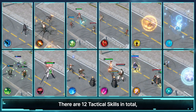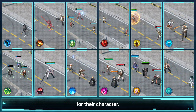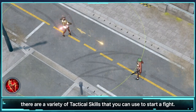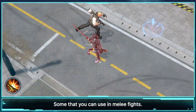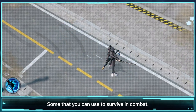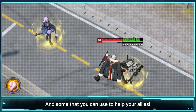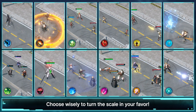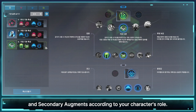There are 12 tactical skills in total, and any character can benefit greatly from choosing the right one for their character. For example, there are a variety of tactical skills that you can use to start a fight, some that you can use in melee fights, some that you can use to survive in combat, and some that you can use to help your allies. Choose wisely to turn the scale in your favor. Lastly, you need to select your core and secondary augments according to your character's role.